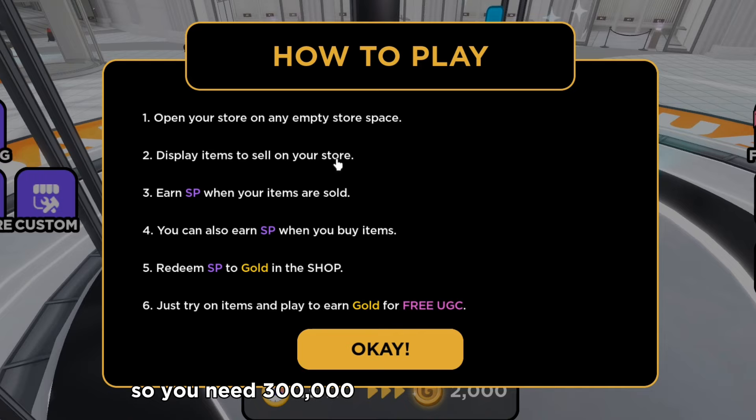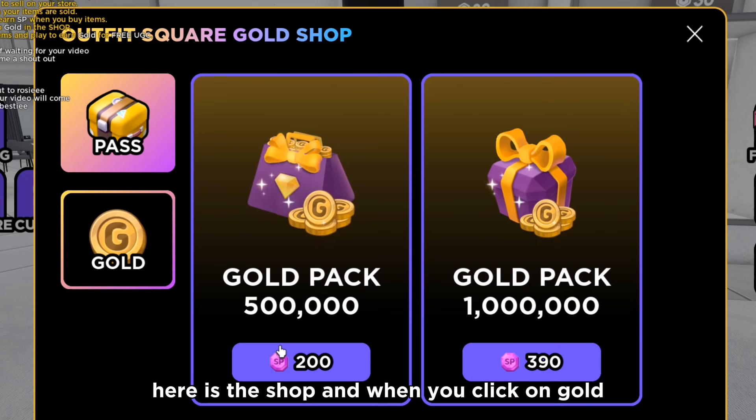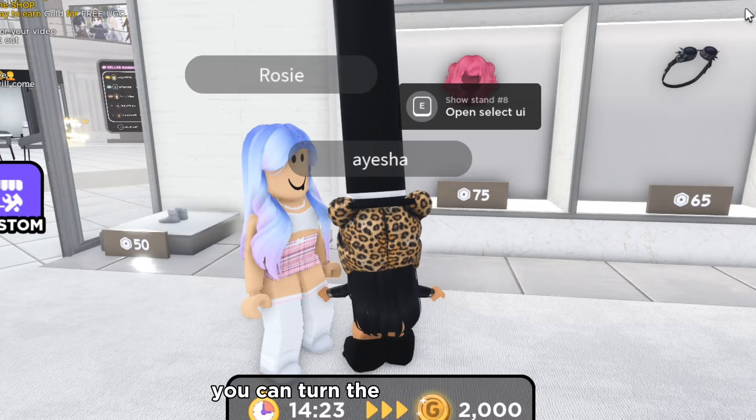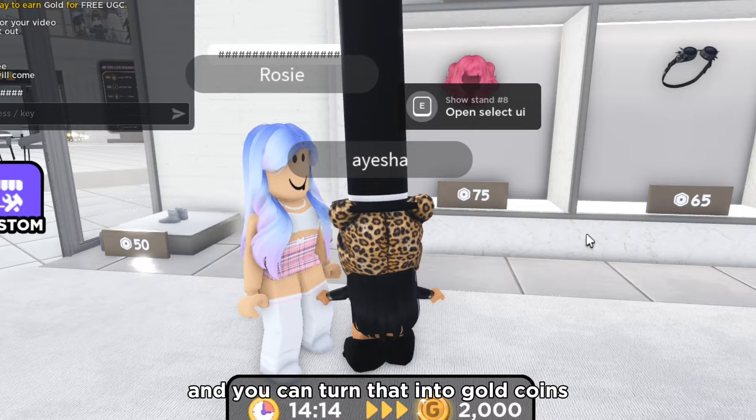You need 300,000. Here is the shop — when you click on gold, you will find all of the things you can buy with your SP. You can turn the SP you get from selling or buying items into gold coins, and with those gold coins you can buy the free UGC.